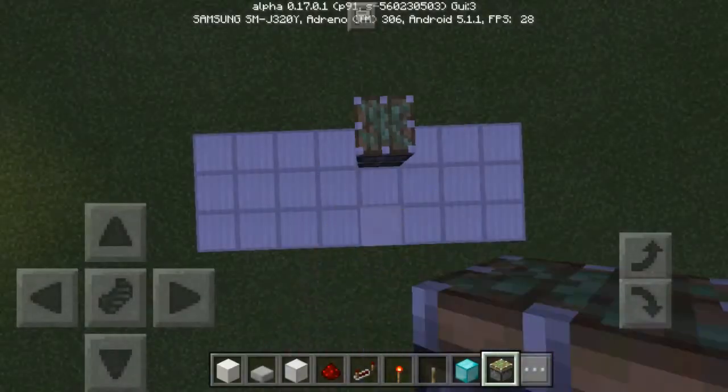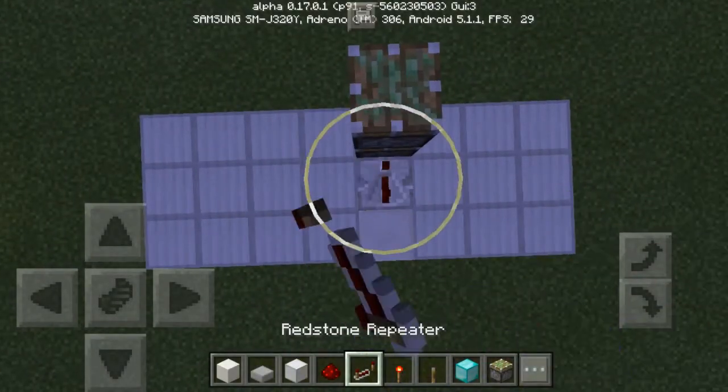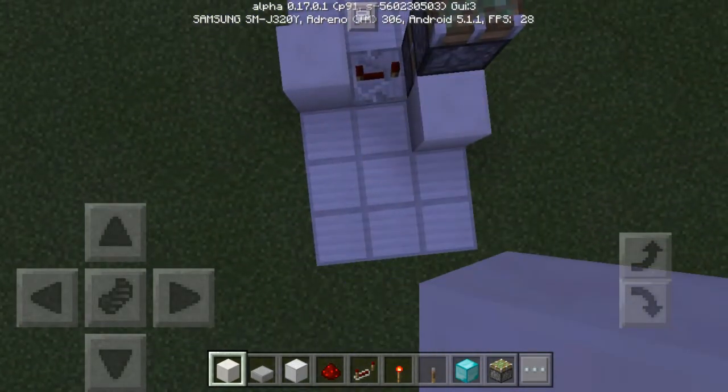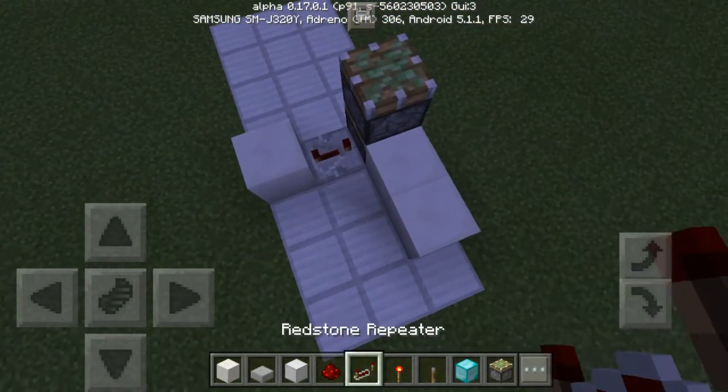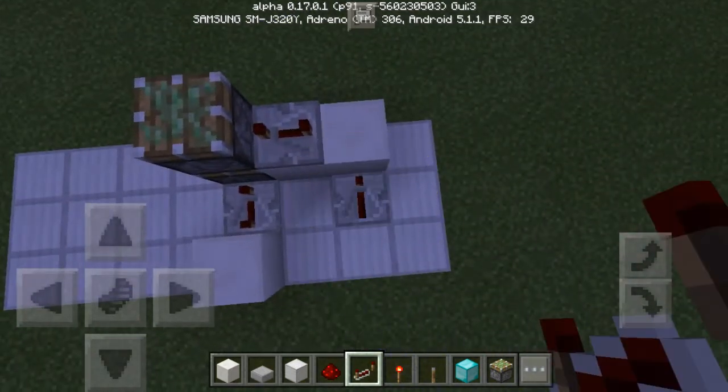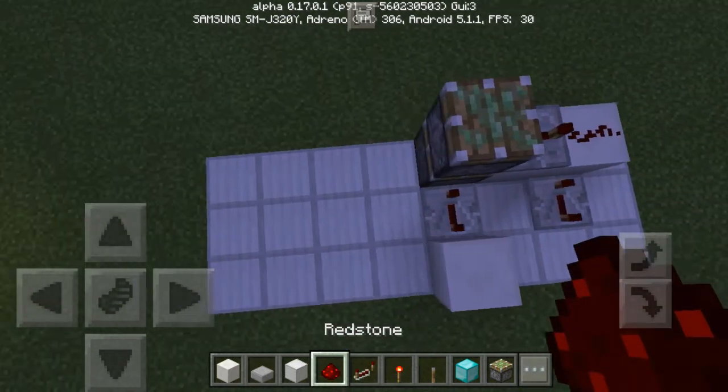We're gonna get things started with a 3x8 area, and the first thing you're gonna need to do is build an upwards double piston extender. To get the full extension and final retraction of a double piston extender, you're gonna need to follow the simple rules of 4, 8, and 0.